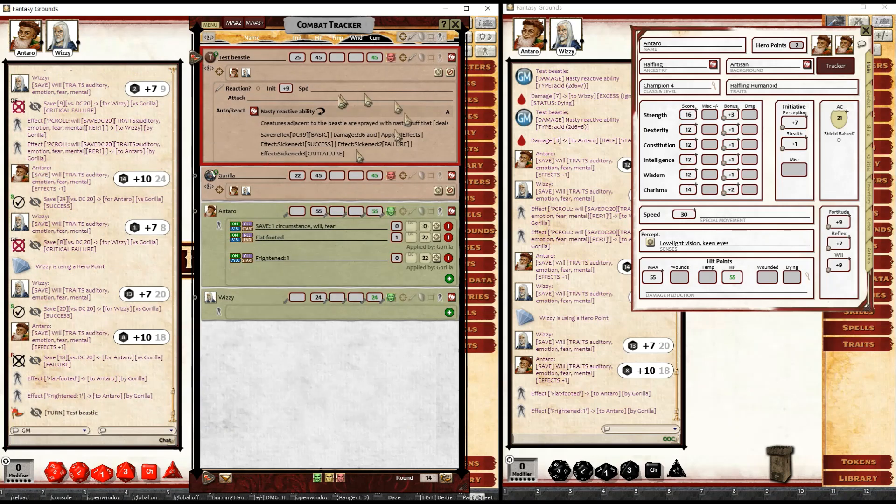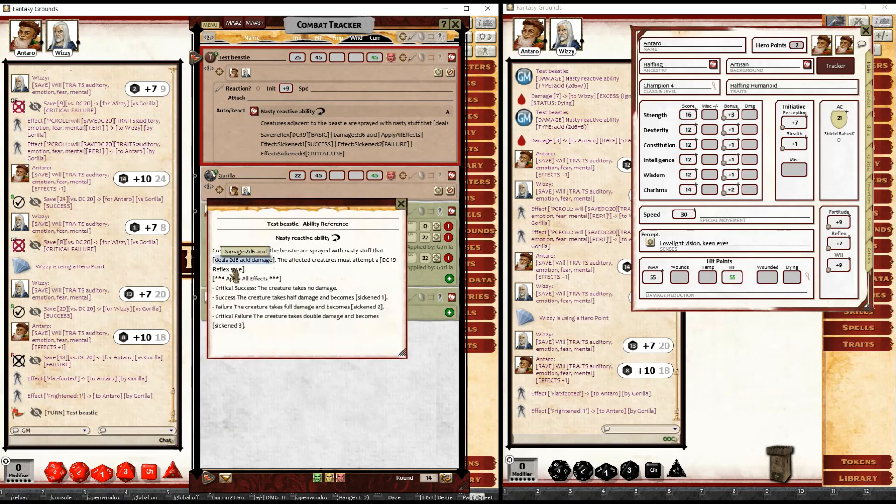As another example, we've got a test beastie with a nasty reactive ability — creatures adjacent to it get hit with nasty stuff dealing 2d6 acid damage, with a DC 19 reflex save. On a critical success, no damage; success, half damage and sickened one; failure, full damage and sickened two; critical failure, double damage and sickened three. This is actually an example of a basic save.